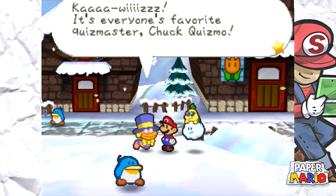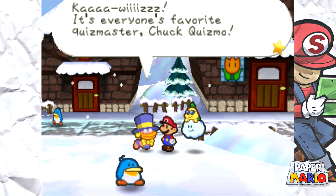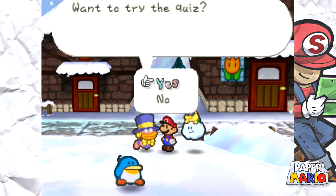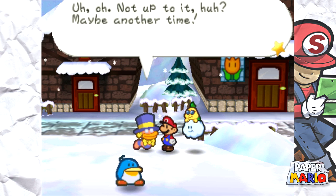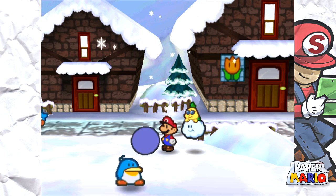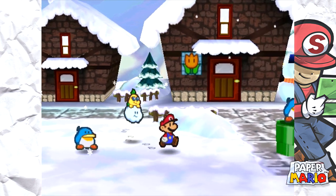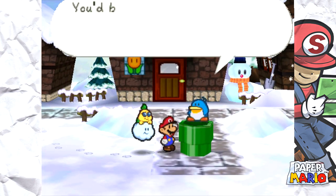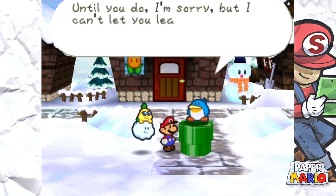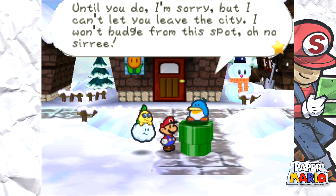It's everyone's favorite quiz master Chuck Quizmo — want to try the quiz? This is not the time for a quiz, dude! 'Not up for it, huh? Maybe another time. Farewell.' He's here to do a quiz and he can't let me leave. 'You'd better show some evidence if you're really not the one who murdered Mayor Penguin — until you do, I'm sorry, but I can't let you leave the city. I won't budge from this spot.' I will move you if I want to — you're just lucky I'm a nice guy.